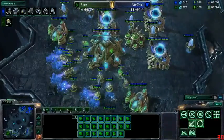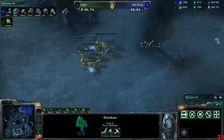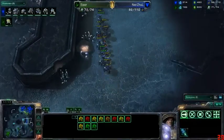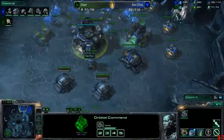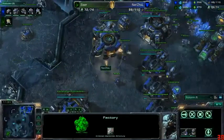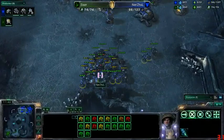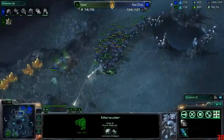The probes are speedier than the unstimmed units chasing them, but where exactly are they going to run to? They're certainly not going to be doing any mining. Sarah is moving out to his expansion but doesn't have the resources to put that down. A healthy lead for Nerzul — he's up by 22 supply, has two bases, and is already producing a third. He has a reactor ready for the starport, and when those first medivacs come out and heal up all those units, Nerzul is going to look even better.